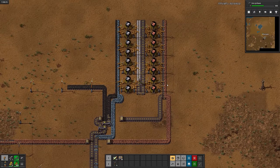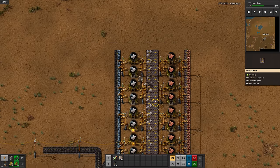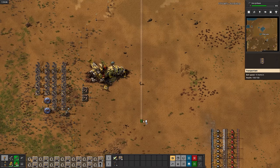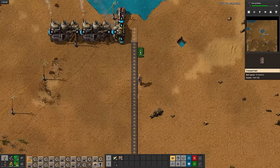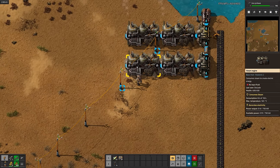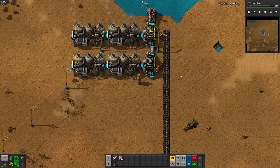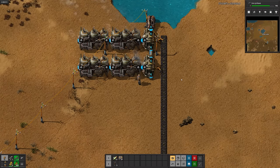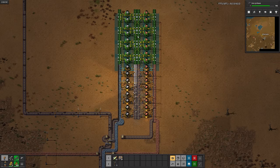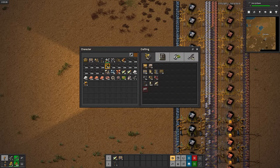Iron plates are starting to produce. I just realized they're slightly retextured, which looks strange at first, but overall I like the lighter color. I almost forgot to run a line of coal to the boilers. With these new ratios for smelting, I have no clue what I'm doing ratio-wise, so this is probably way too big. Anyways, time to finally automate some belts.